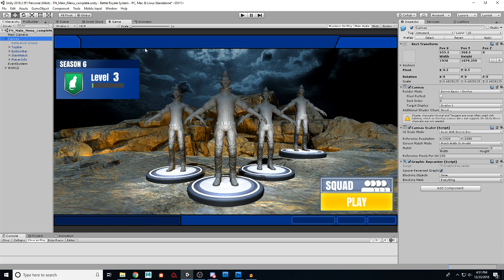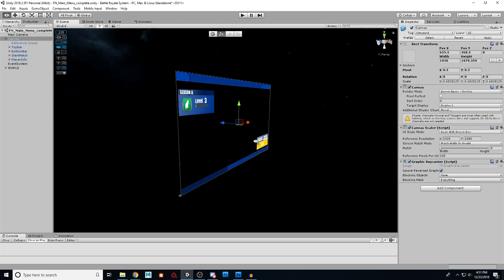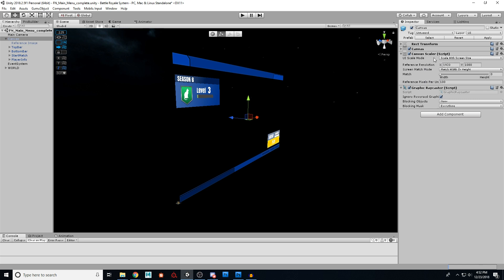Once you have a canvas, you'll end up with an item that looks weird in the scene view — don't worry about it. Over here in the inspector, close the Rect Transform and focus on the Canvas component. For render mode, we're going to use Screen Space Overlay, meaning it will fit perfectly over your entire screen. In the Canvas Scaler, set it to Scale With Screen Size, reference resolution 1920 by 1080, match width or height, and set the match slider to focus on width. That's all you need for your canvas setup.